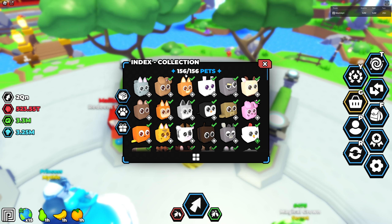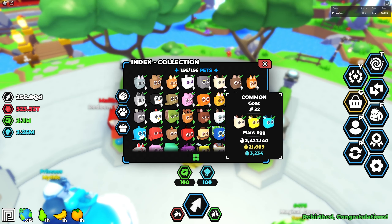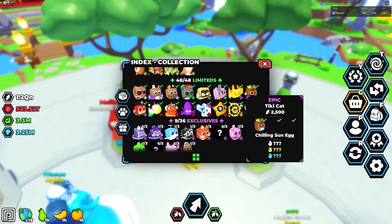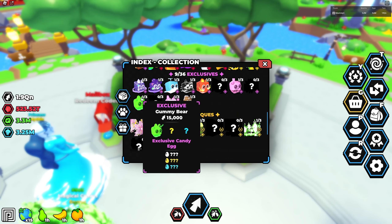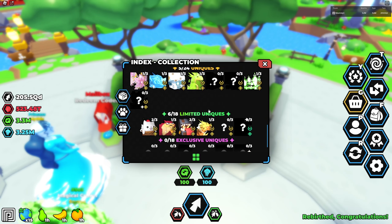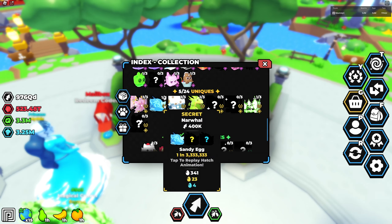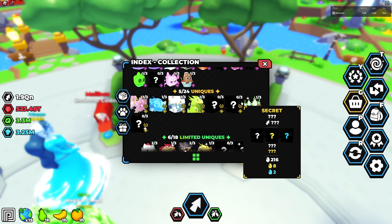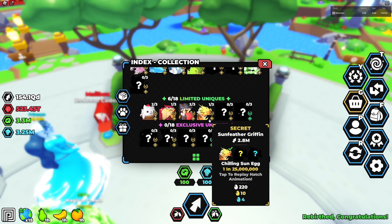I have 156 out of 156 pets — that is a beautiful thing. That basically means I have the normal, golden, and diamond version of all pets that count towards it. I even have all of the limiteds from the summer event in all varieties, which is awesome. For exclusives I do lack — I do not have all of the exclusives by any means, but they don't count towards the index. I only have five of the 24 possible uniques. I haven't even hatched the retro car or the tougher version of this world's pet.